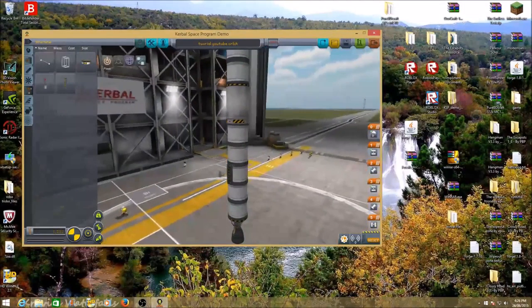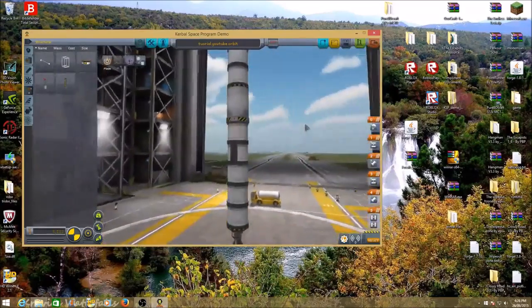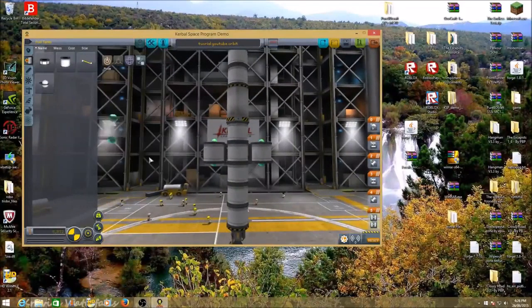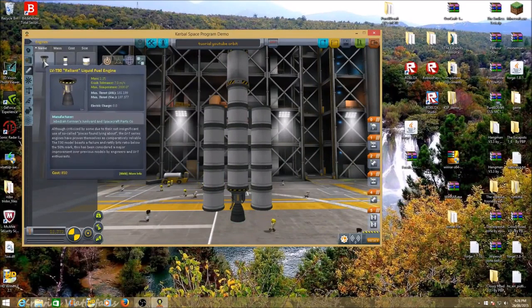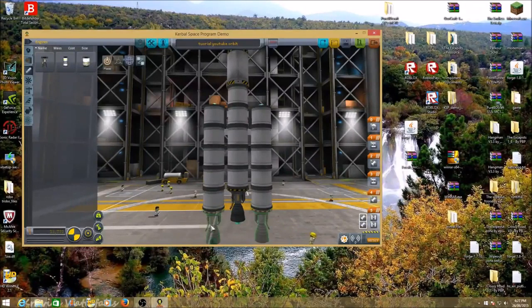Place it one below that top one — as you can see it puts two on. Then you want to get the fuel tanks and put them on the side as well. Put five again, another five on basically like that, and get your LVT-30 liquid fuel engine again and put it there.